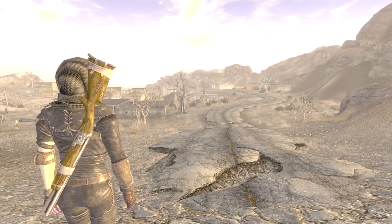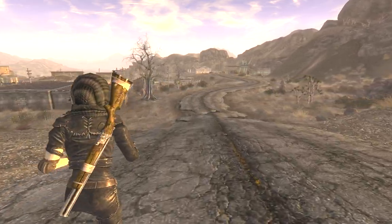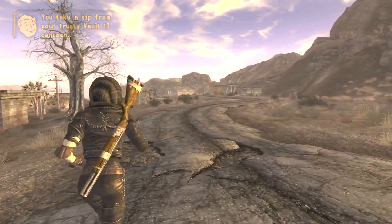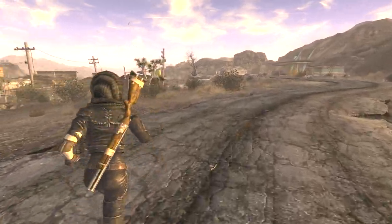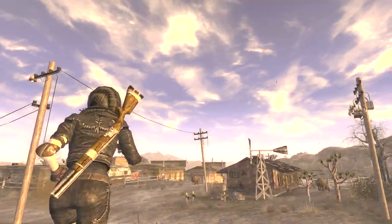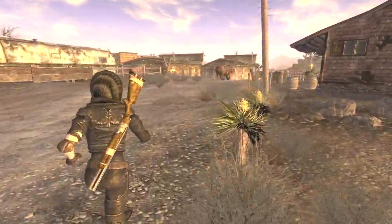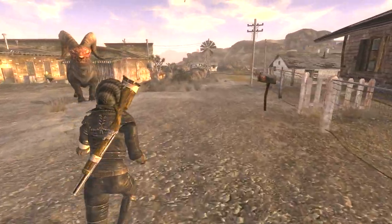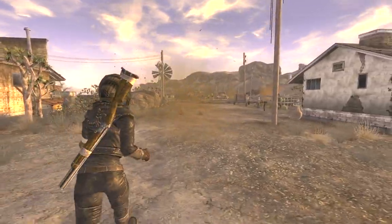The reason everything's so dark is I have a mod called Fellout, which makes the sky look like it should. I actually live in a desert — the Sonoran Desert, which is south of the Mojave Desert, which is where we're running around in right now. And it looks like this — not that crazy orange you always see normally in-game. This is the joy of modding a game: you can make it look like it should.